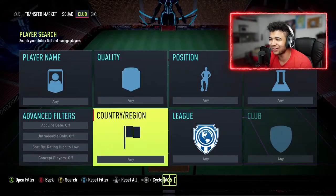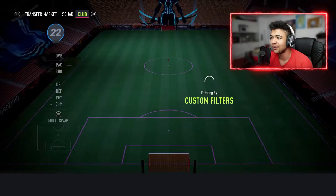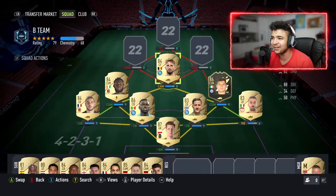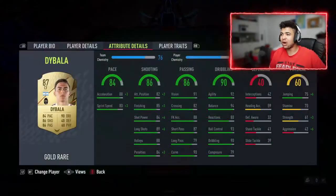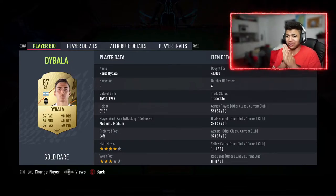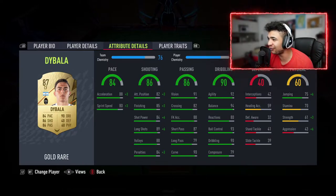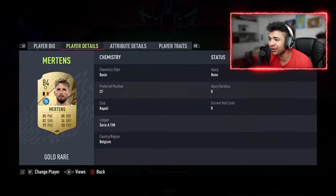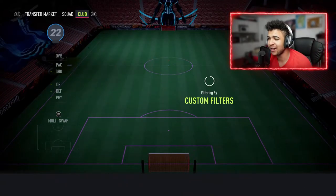For the CAMs I'm actually using center forwards, so we're going to Serie A and center forwards. The first center forward is going to be none other than Dries Mertens — only 4k for this insane card, I don't get it. The second center forward is going to be Paulo Dybala — look at that card. Dybala only cost me 41 grand. What is it with Serie A being so cheap this year? Defending and physicality ratings aren't going to be great but everything else looks beautiful.